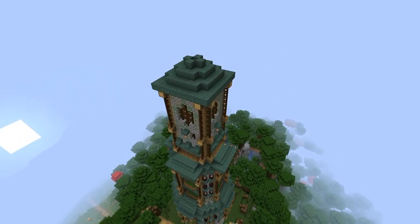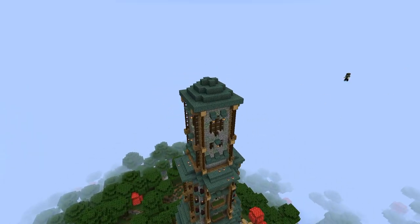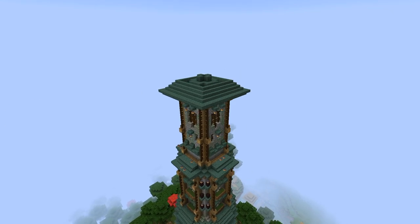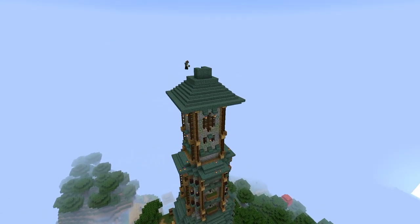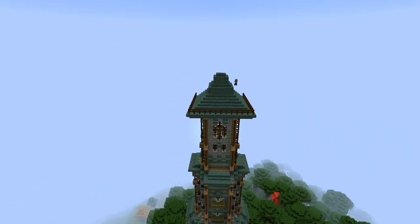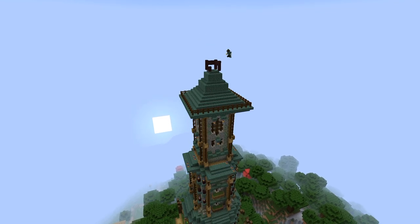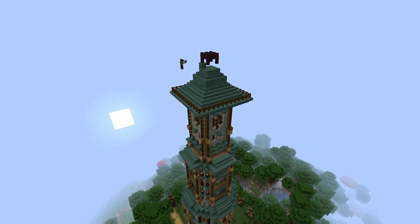Lots and lots of lanterns spread around all levels of the tower. The very last addition to go onto the tower is this little spike here that I've built up using nether brick wall, again to contrast with the prismarine.